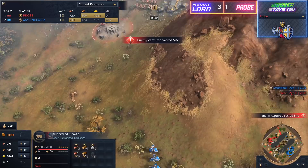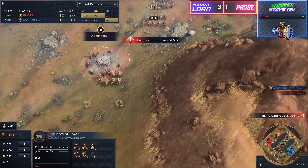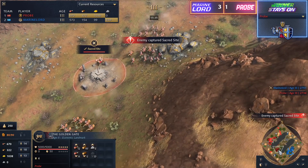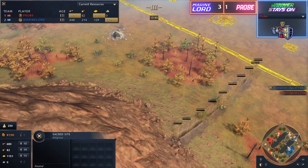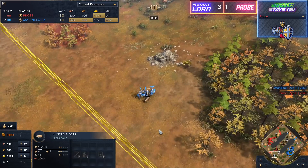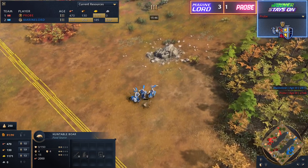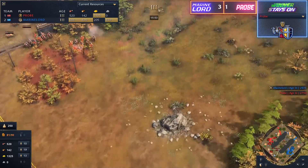I'm suspecting if Probe can push in, maybe with a Ram, maybe with a Springald, and look to do a bit of damage, he could potentially seal this game. Does he need to push though? Because at this point he could just go for both Sacred Sites. Marine Lord is walling himself up, so it might be a lot safer for Probe to just take the Sacred Sites. And you see Marine Lord is killing the Boar just so that his opponent cannot do that for the gold bounty.